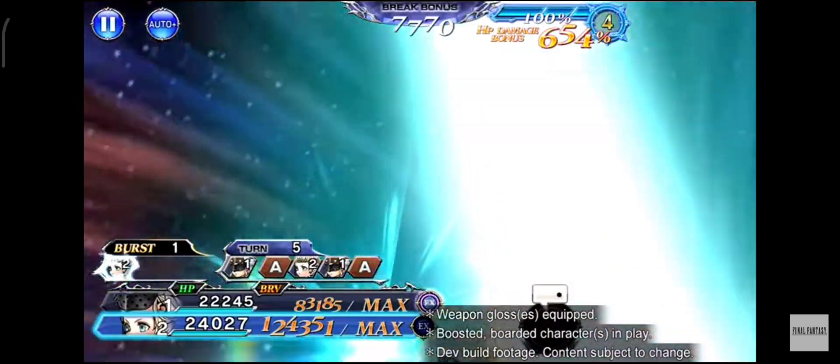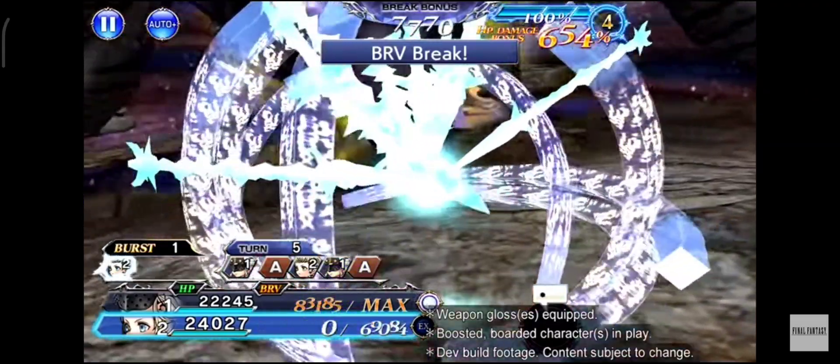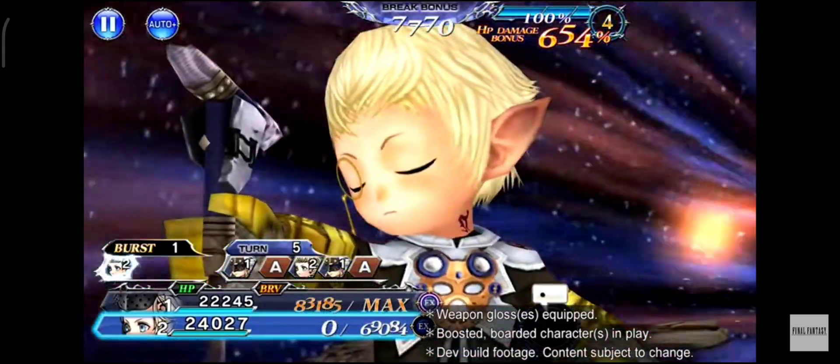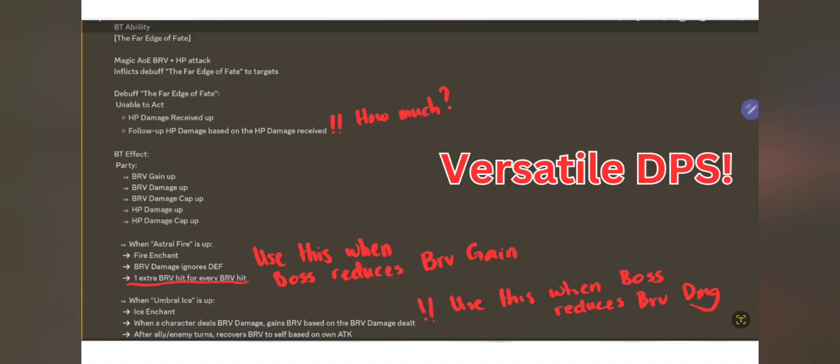I will talk about the overlap in a little bit more detail after these clips. Let us finish watching this and before we go into more details, let us talk about his BT first. His BT effect has brave gain, has brave damage — the typical usual stats that all BTs come with at this point — HP damage up and HP damage cap up.